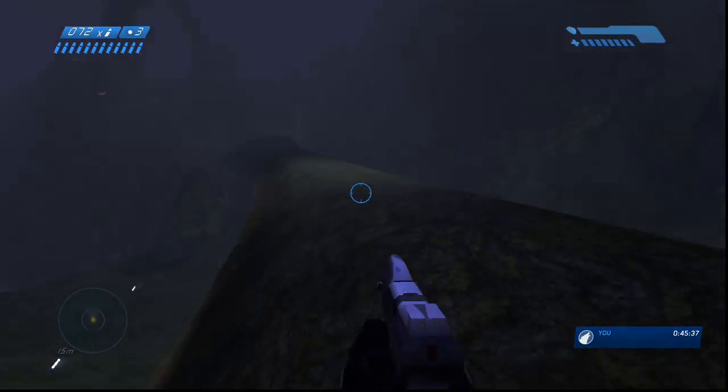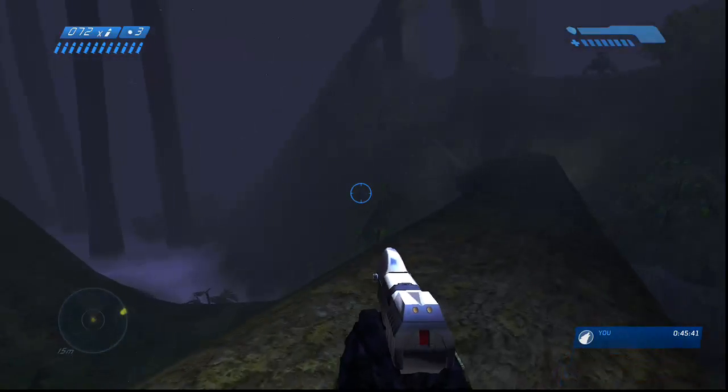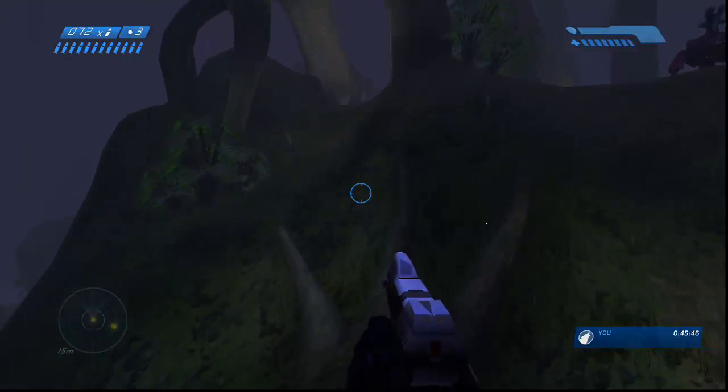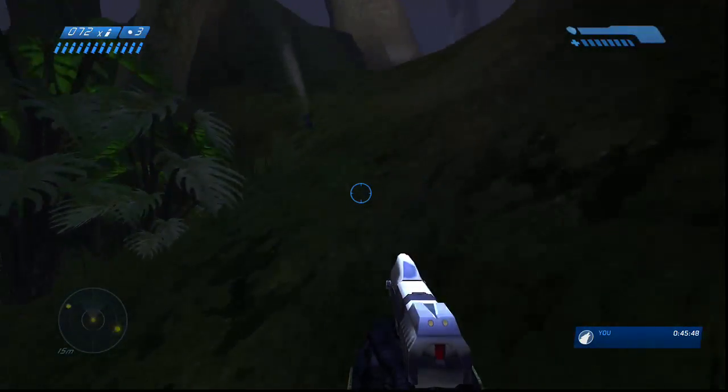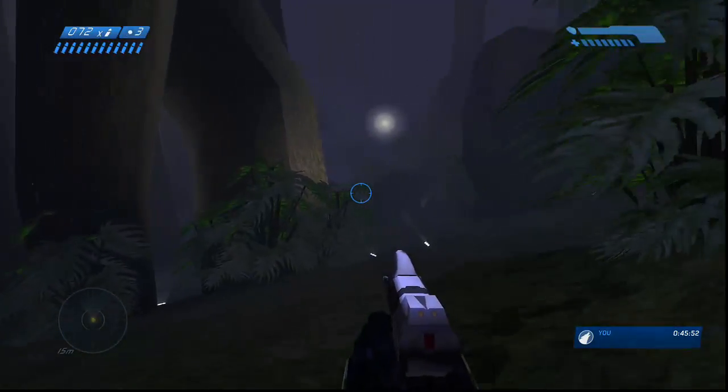So we're gonna go around here and across this fallen tree. If I remember rightly, there is a skull around here somewhere in anniversary mode — I think it's on the other side. But here's where we start going into more Forerunner facilities.